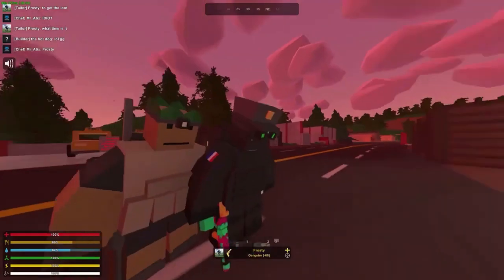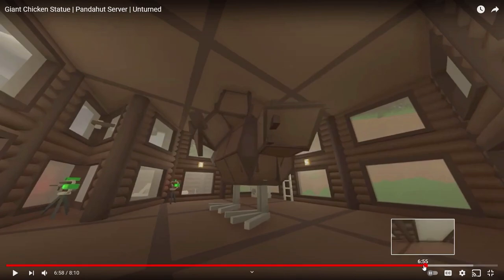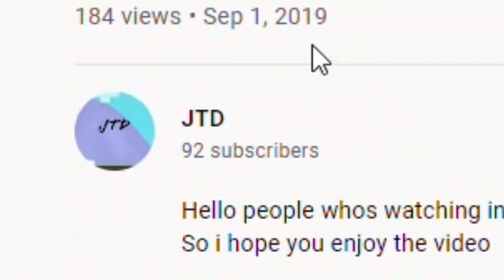This guy's a better YouTuber than me. That is definitely symmetrical for just placing it. I wish he didn't build it in a brown building because it kind of blends in a little bit — it needs a shelter. It does look like a chicken. If this was yellow, that's sick. I like the feet — they've done a great job on these legs. Great build. What's his channel name? JTD. There we go. You got a subscriber. You're welcome.